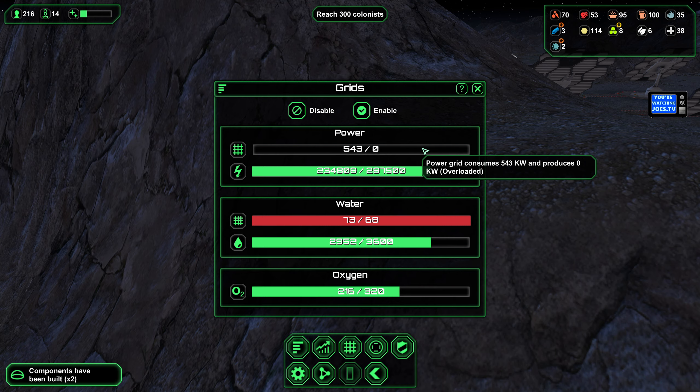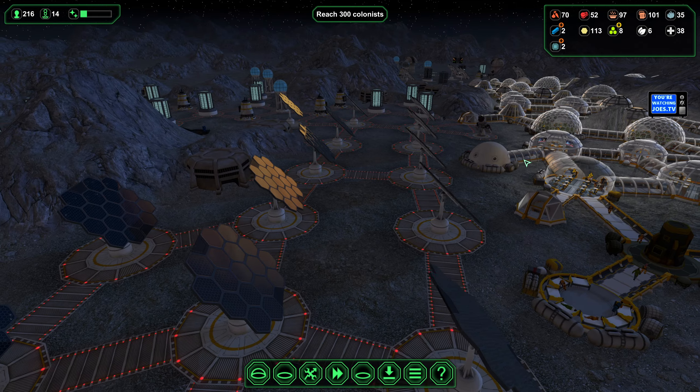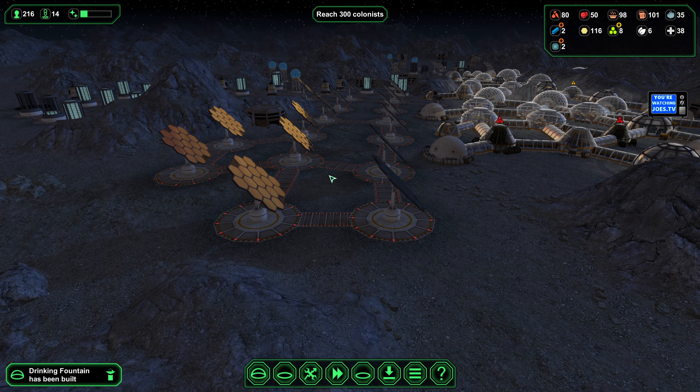We're currently not producing any power since this planet has no atmosphere, so there are no wind turbines. The only thing we have is solar, and right now it's sundown — no sun, no power.